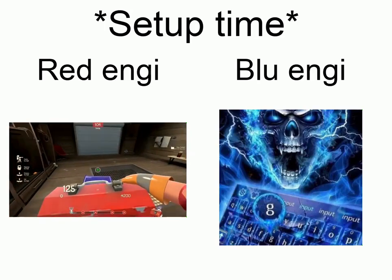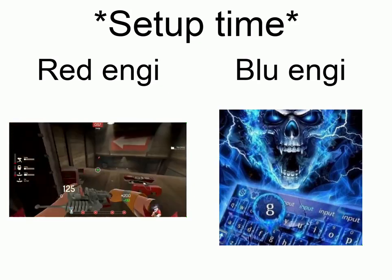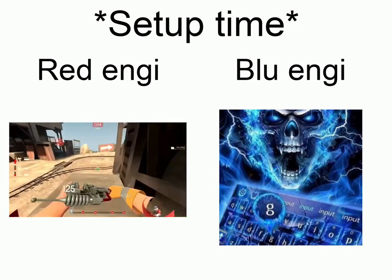Right away, using the Eureka Effect, I'm going to place down all three buildings in front of spawn: a teleporter entrance in the middle, a dispenser to the left, and a sentry to the right. I'm speeding things along by a second or two by hitting my quick switch bind to switch me to the same loadout I currently have.